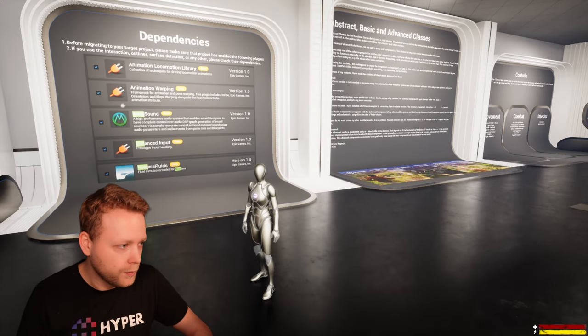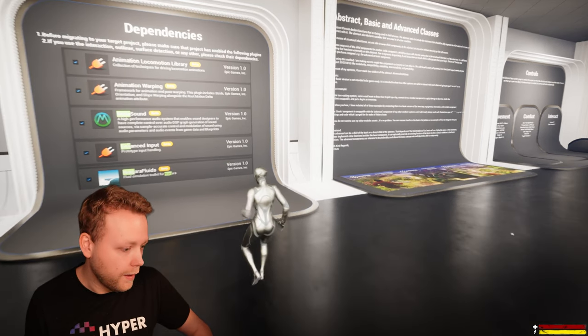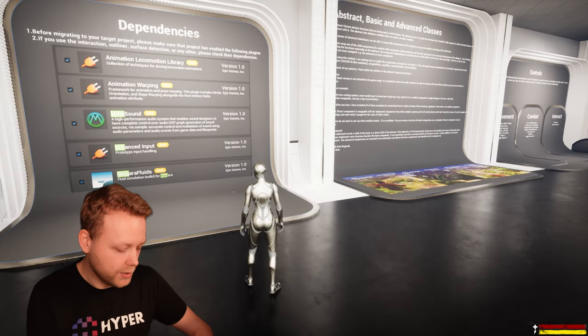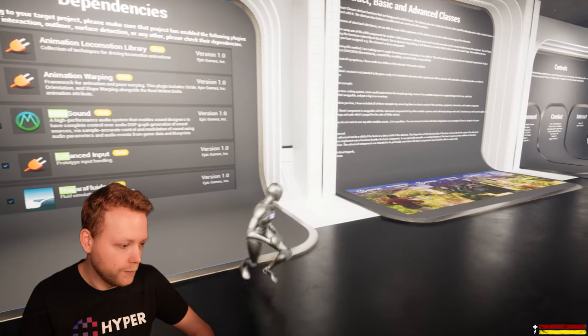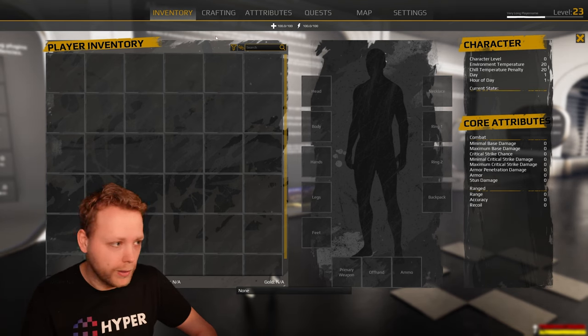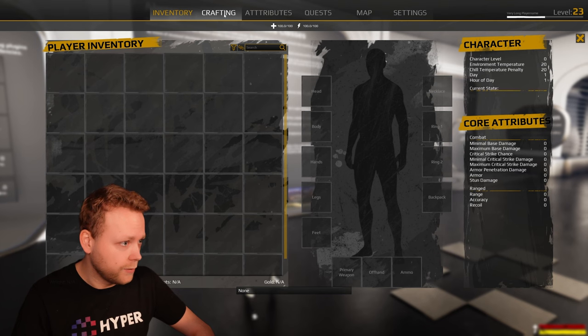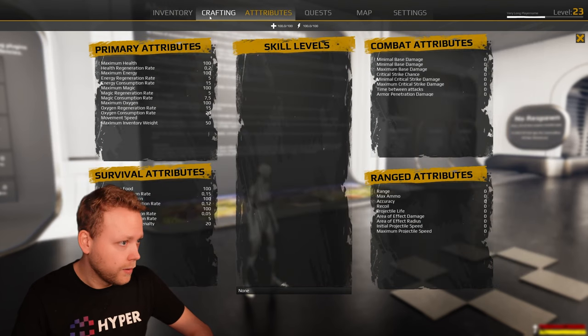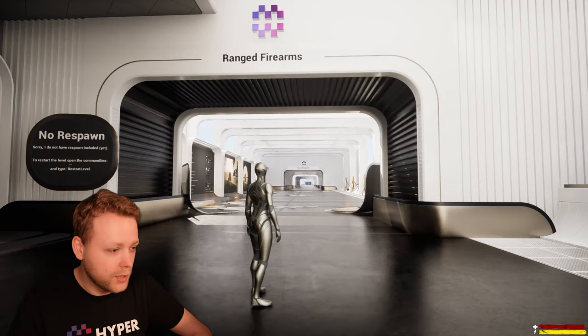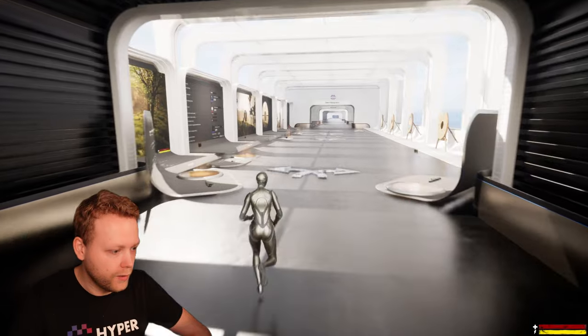First, let's check out the settings room, which covers dependencies. For instance, this character uses an enhanced input system for controls like dodging and opening the example inventory that's included. Please note this is not a full inventory system — for instance, pressing crafting doesn't do anything. Now let's go into the ranged firearms room.